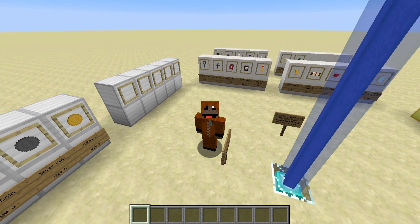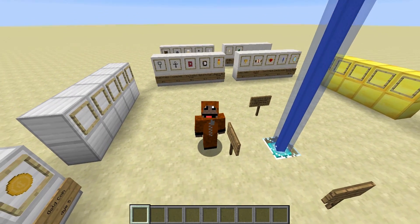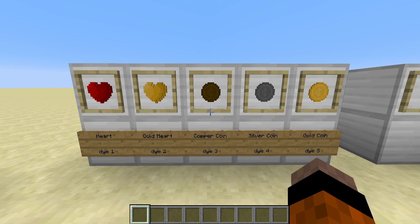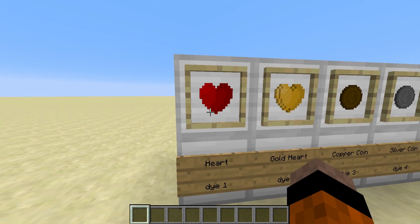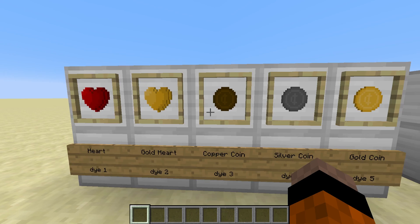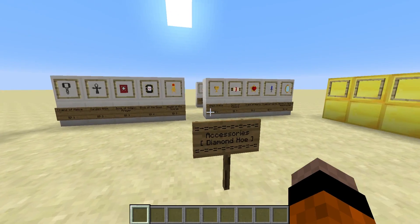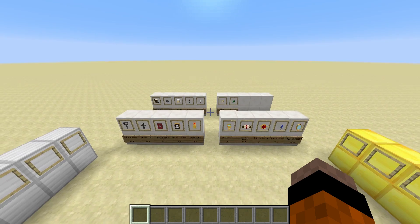Before we go into any of that, I just want to show some of the cool models that we've made so far. First of all here are a few of the pickups we've got: a red heart, a gold heart, copper coin, silver coin, and gold coin. And then we have the accessories, which is what we've been mainly focusing on.